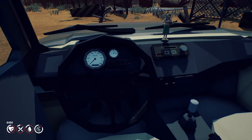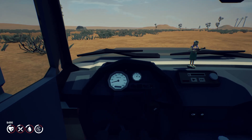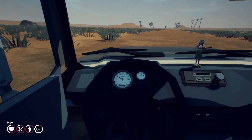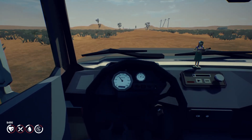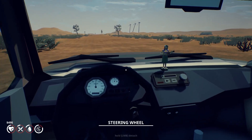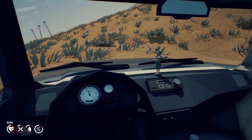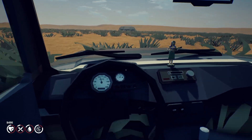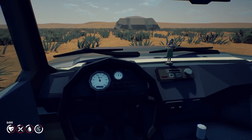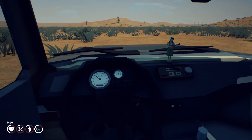That's just a rock over there. That kind of sucks — we didn't find food. Is that another place? No, that's also a rock I think. Or is it? Let's get over there and see. That looks like a tent. It's a rock. Alright. Hopefully we can find the road.